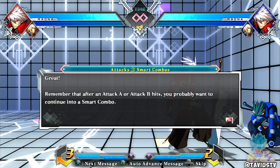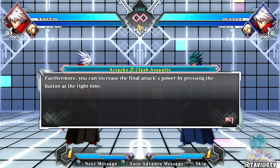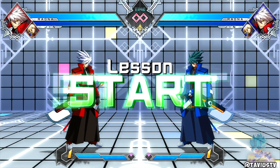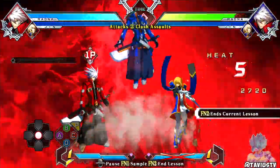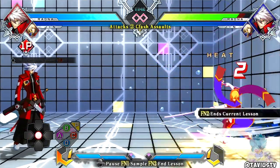After Attack A or Attack B hits you probably want to continue into the smart combo. Clash assault: when you press the Clash button in a standing state it will activate a clash assault. If this attack hits an opponent on the ground a follow-up attack will be performed. If you have a partner in reserve you will attack together. You can increase the final attack's power by pressing the button at the right time - a successful final attack displays 'Marvel'. So basically it's the heavy button - and that's an assist.